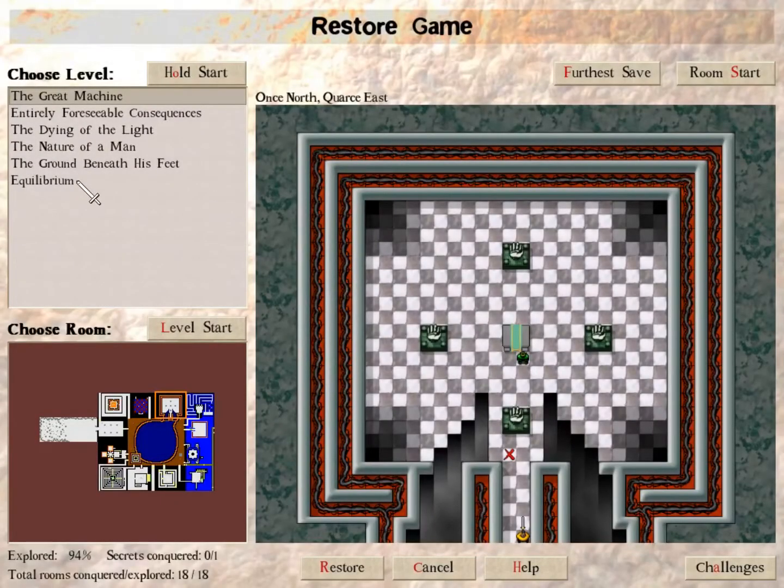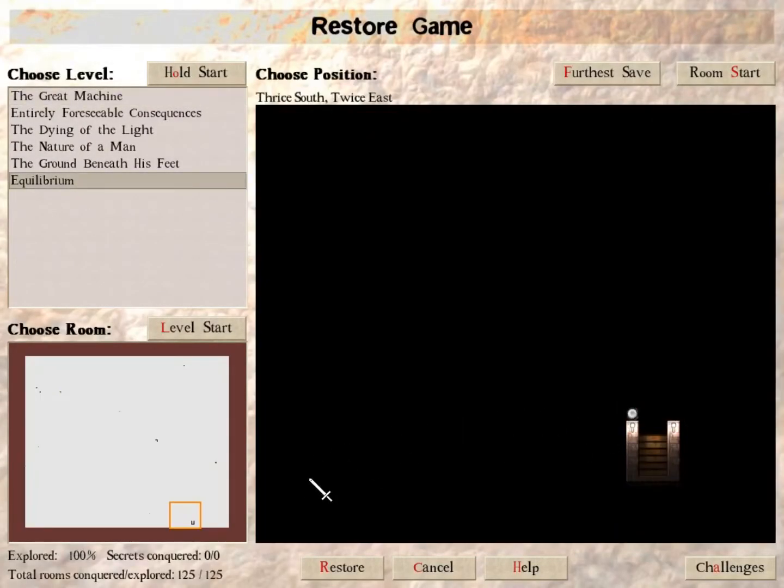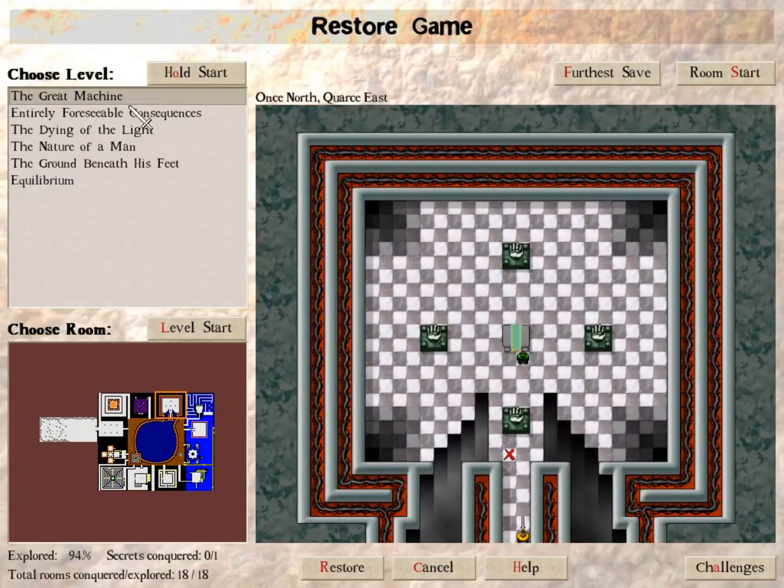Hello, welcome back. Last time I finished the hold, I had a really weird ending. So we've got two secrets to track down and solve - one here and one here. Let's find them.